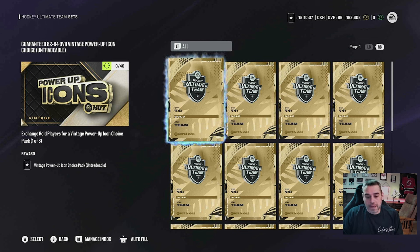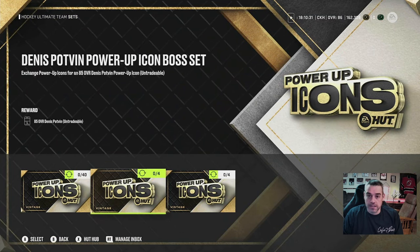Let's do some simple math. In order to get one of these standard level icons, you're going to need 40 cards. In order to get all four, you're going to need 160 cards. In order to get eight, you're going to need 320. And then you're going to multiply that by another four — you're going to end up with 1,280 cards that you're going to have to trade in to get Mario, Wayne, or Gordie. That's about a million coins worth in value.